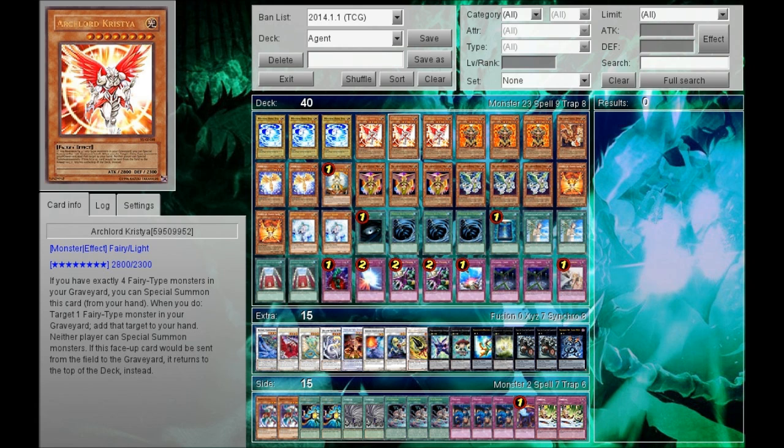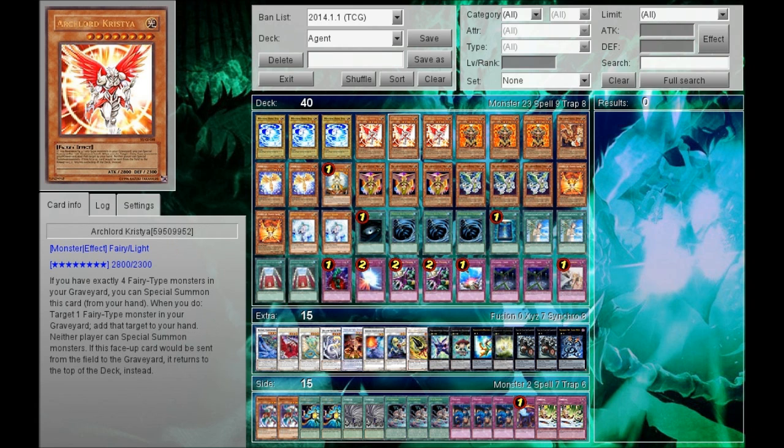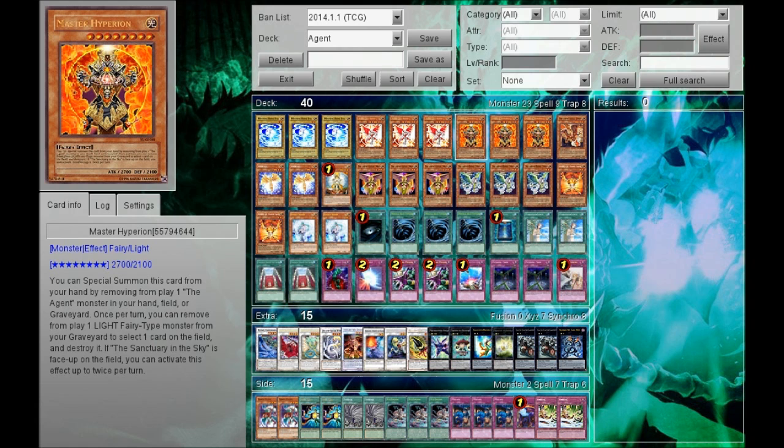I really like it, that's why it's at 3. And if you draw into extra Christia, you'll have ways to discard it with Herald of Orange Light. So it's definitely not a dead card in your hand either.